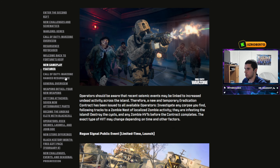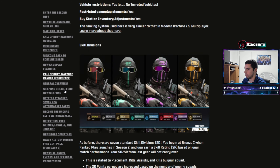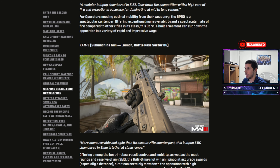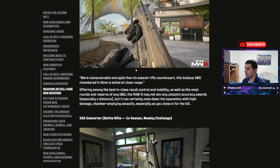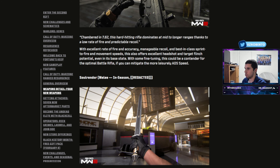There are going to be a few changes to weapons — four new weapons in Season 2: the BP-50 Assault Rifle, the Ram-9 Submachine Gun, the SOA Subverter Battle Rifle, and the Soul Render Melee Weapon. Not necessarily at the start, but throughout Season 2, those are the four weapons you'll be able to get.